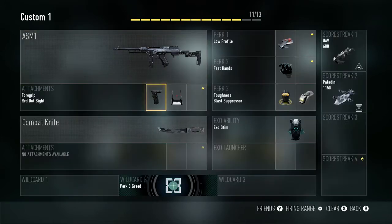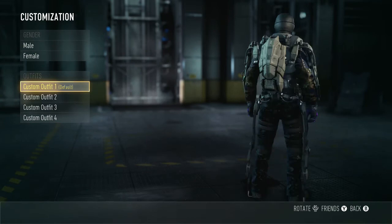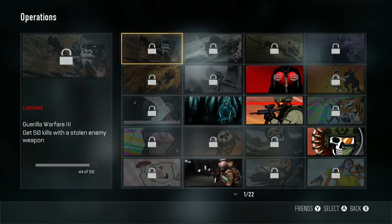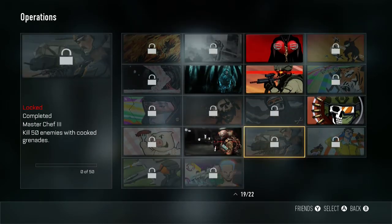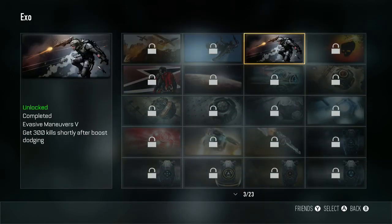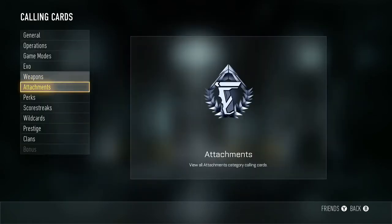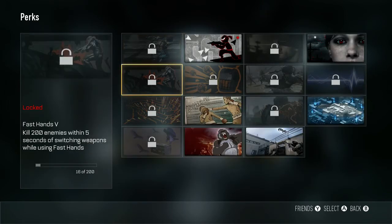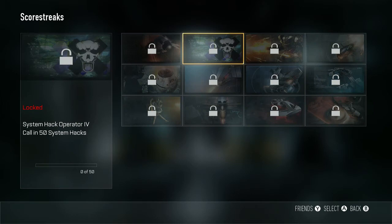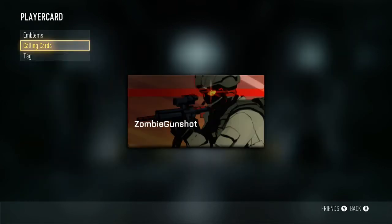That's pretty much it for weapons. My operator — this is my outfit right there. I have Royalty gloves, they're really cool. That's my calling card — you can pause the video if you want to look through all my calling cards. My Bow is my most used weapon; that's everyone's most used weapon honestly. I'm trying to get all the perks. I have none from prestige and none from clan.